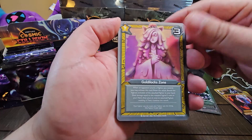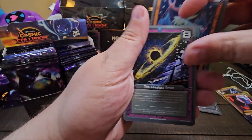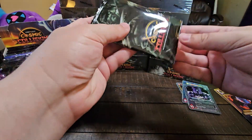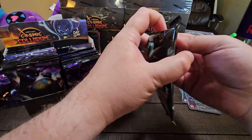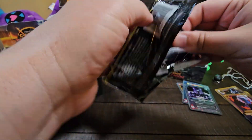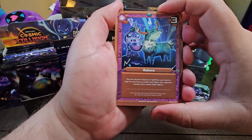Goldilocks Zone, Libra, The Greatest Reset. Pack 6 — as far as the pack arts, maybe you've been picking them up. This one is Krakenbeard. This is one of the heroes in the set. It's Nakira's dad. She's been searching for her father for a long time — he's this renowned pirate that went missing. And he's in the set.